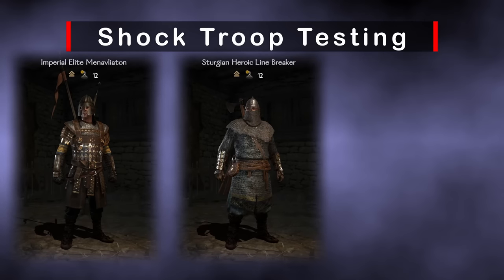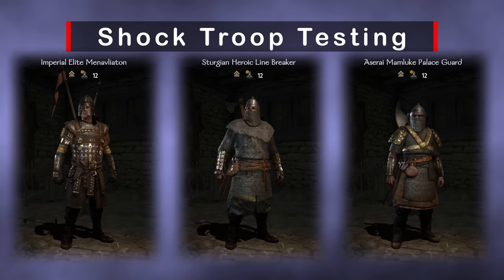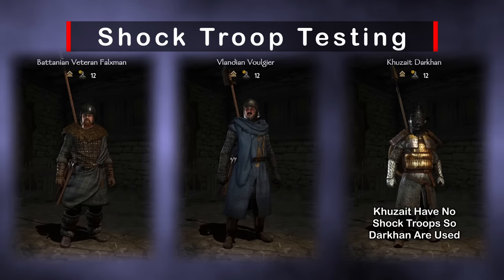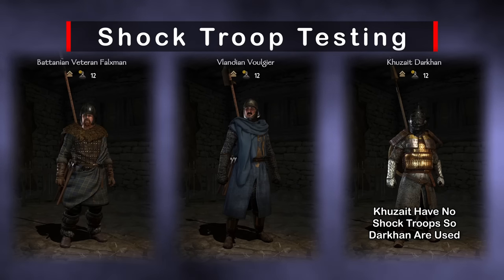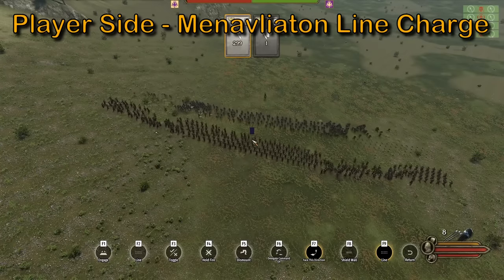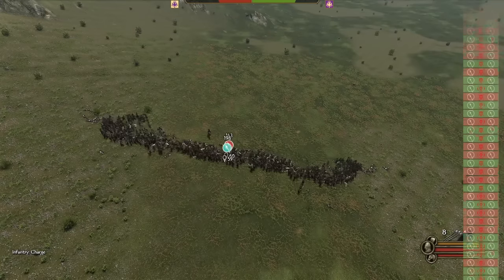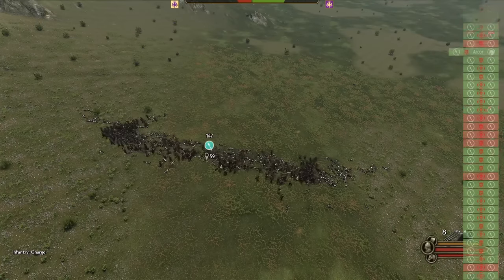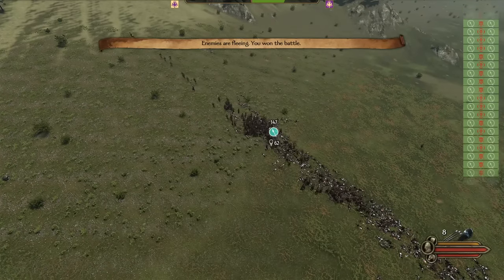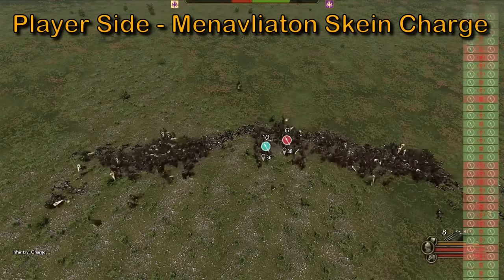Moving on, we need to test the other infantry units — the shock troops. In previous patches, these guys would drastically underperform against their shielded counterparts in most situations. Now that units aren't pushing forward as hard, they have more space to swing, and shock troops thrive on extra space, making them the ultimate infantry unit. We'll use Legionary versus Manavliaton. In previous patches, Manavliaton would lose this matchup 100% of the time and by a large margin. But now the tables have turned — shock troops are the king of melee. Half of our Manavliaton survived. We test again using skein formation advance into charge, and demolish the Legionary. It's not even close.